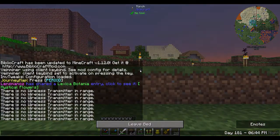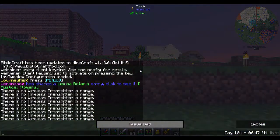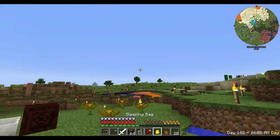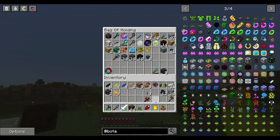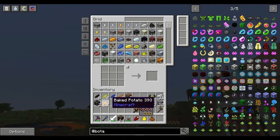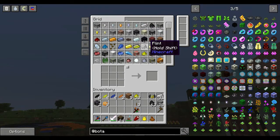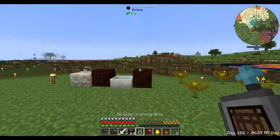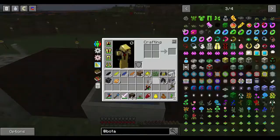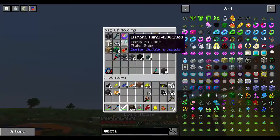Making floating flowers requires dirt, pasture seed, and a glimmering flower. A glimmering flower is two glowstone and a flower. Let's sleep. We should be putting stuff away. I love being able to just get rid of stuff I don't need straight into the system. We're going to need some glowstone dust. Do I have any grass? I do. So I need those to make some pasture seeds.